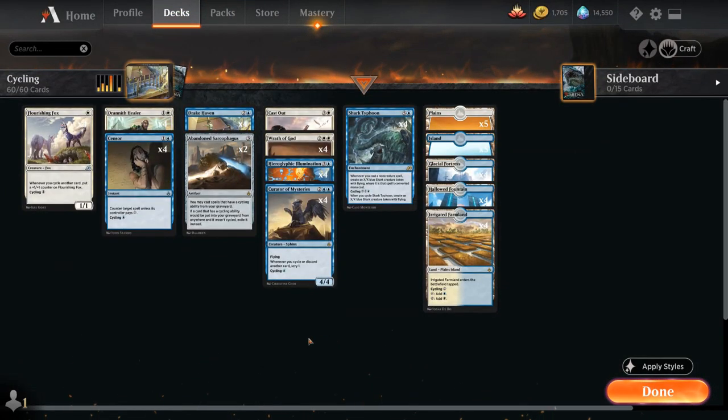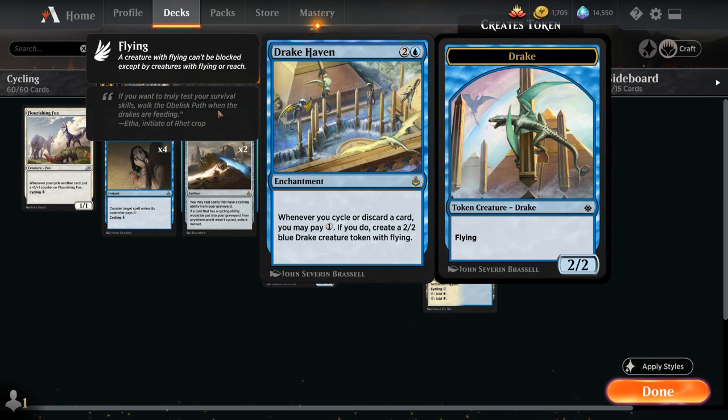A fun backstory about this blue-white cycling deck: some of you may have been following the channel since the Magic Duels days. In Magic Duels, the last expansion added was the Amonkhet expansion, and you were limited to only playing two of each rare and one of each mythic rare in your decks. One of the cards I really wanted to build a deck around was Drake Haven — the three-mana enchantment that says whenever you cycle or discard a card, you may pay one, and if you do, create a 2/2 blue drake creature token with flying. Because we were limited to only two Drake Havens in Magic Duels, it was a lot more difficult to build a consistent deck around it.